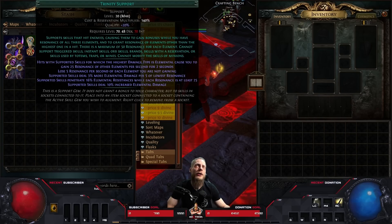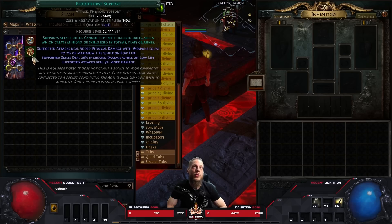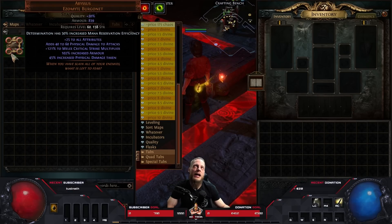We're going to do something trickier by adding Bloodthirst Support — a gem barely anybody uses. What it does is: you reserve your life, and the more life you reserve, the more flat physical damage gets added to your weapon. Since we desperately need flat physical damage, this is a perfect fit. We're going to run a low-life Void Forge build. Another great source of flat physical damage is Abyssus.